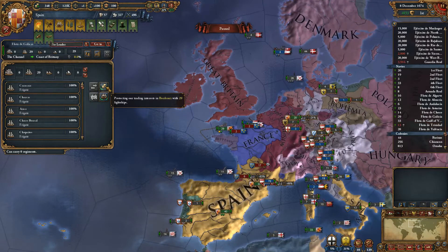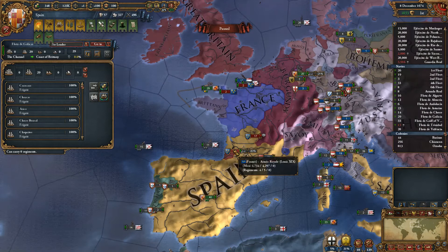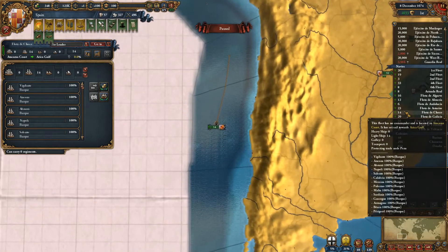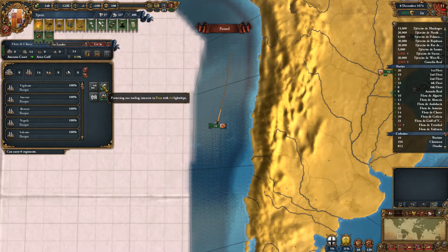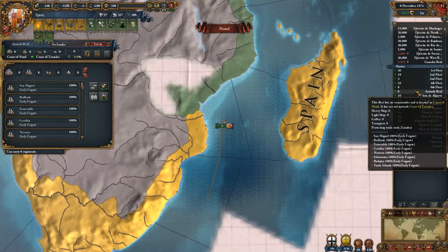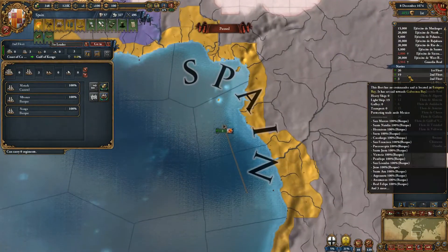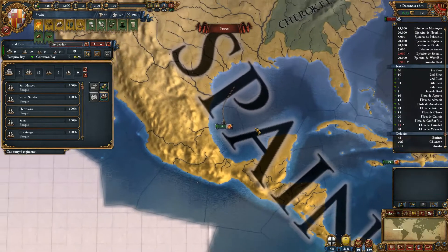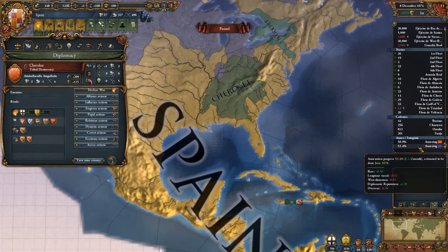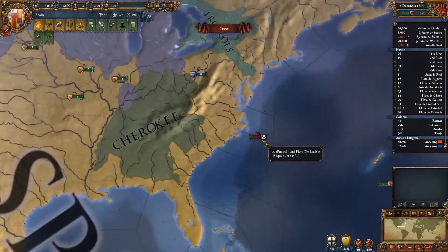As you can see here, these guys are protecting trade in Bordeaux. I do have a little bit of power there, and I don't actually have a merchant there, but even so it's fair enough to just have them there — I probably should have them do something else. Then trade in Peru — they're basically just protecting trade in the nodes that I have power in, and at the very same time I'm using them as pirate protection. These two are being annexed, which in turn will give me higher trade power in the area, making more money.